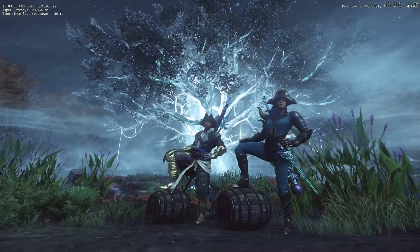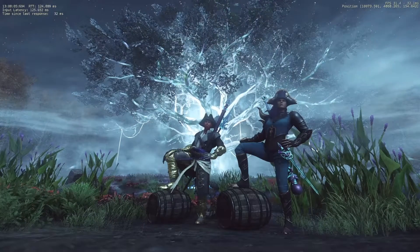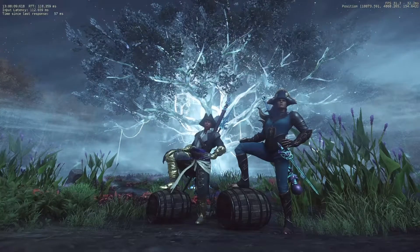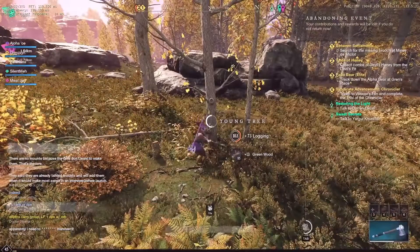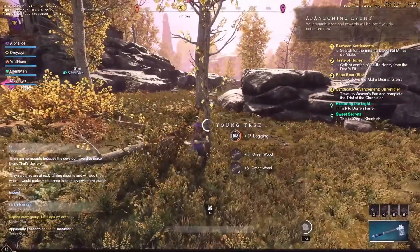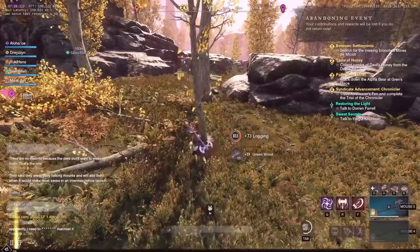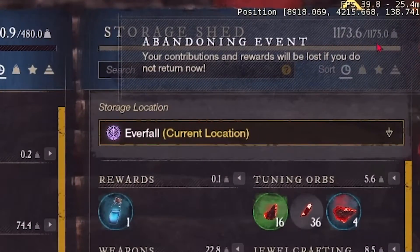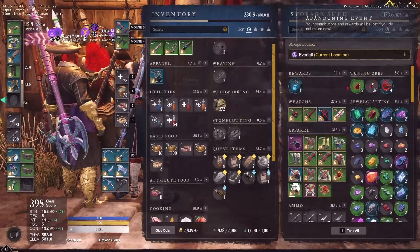Hey, what is up guys, it's Aloha Rises and we got another new tip for you New World players. This one is typically for storage usage. So if your storage is super full and you want to store a chunk of wood or materials — something that's very easily replaceable and not legendary items like weapons or armor —